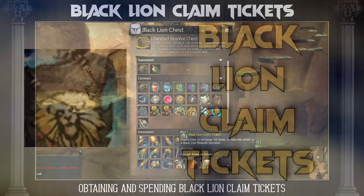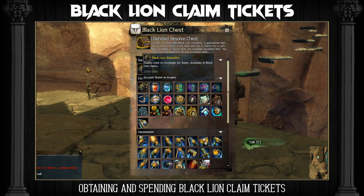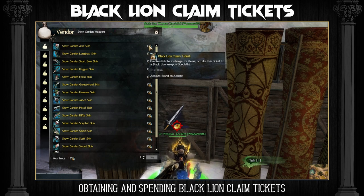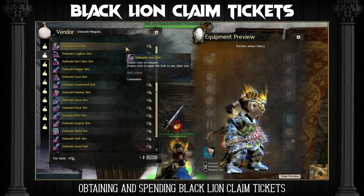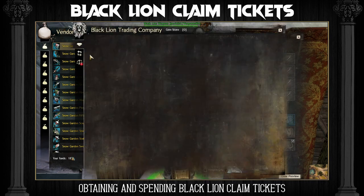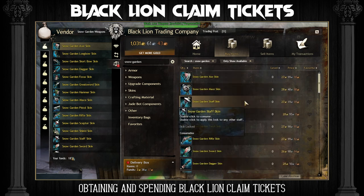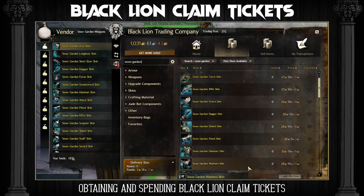Black Lion Claim Tickets have a small chance of dropping from Black Lion chests, but can also be bought for 10 claim ticket scraps or 50 Black Lion statuettes, both of which have a higher chance of dropping from Black Lion chests. You can exchange them for weapon skins at the Black Lion Weapon Specialist and these skins can be sold on the trading post. The skins available change roughly every four weeks and every time a new set is introduced, the old ones move down a tab making them more expensive. This means the best skin to buy with your claim tickets will constantly change — check GW2 Efficiency via the link in the description to see which skins to buy. At the time of creating this video, the most profitable skin is the Snow Garden Hammer skin, which has a profit per ticket of around 26 gold.